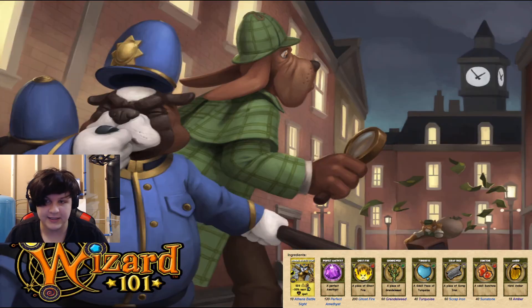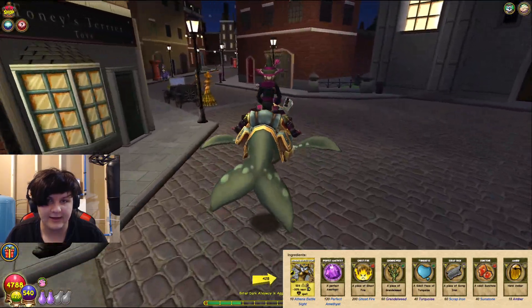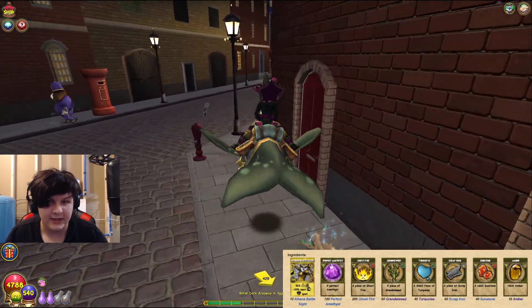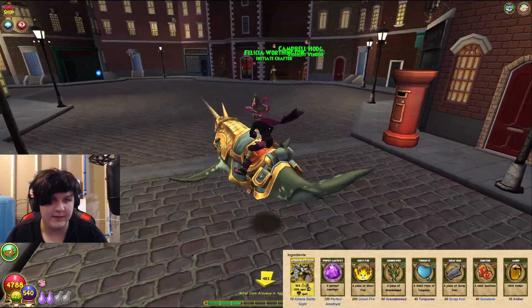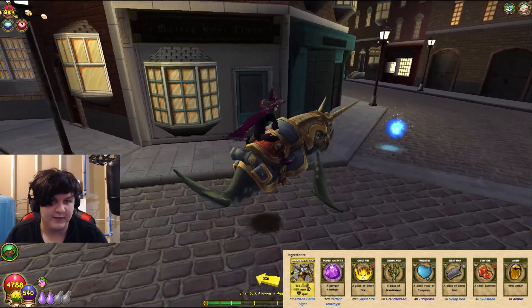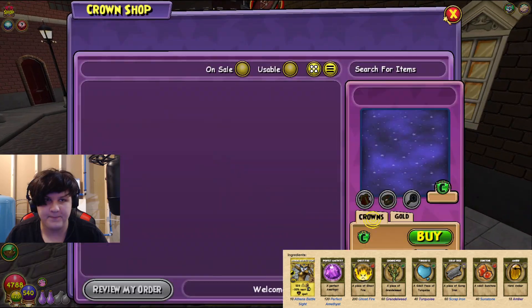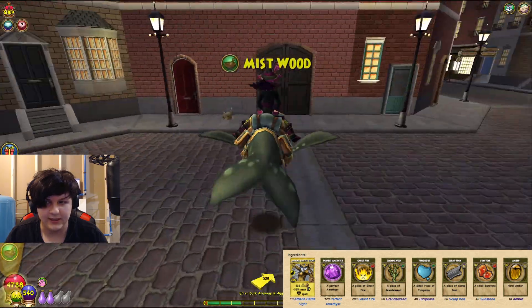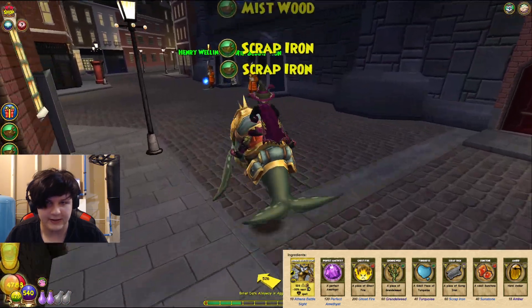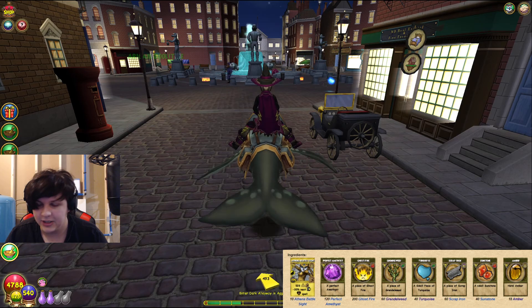It doesn't look like Knight's Court is actually the best place for it, but I do know even Reagent Square has some Scrap Iron laying around. I know that Scrap Iron can spawn just around in the street like that Mistwood. The best way to get Scrap Iron in the game - you'll get it decently fast. Or you can go for it in the Reagent Bundle section over here in the Crown Shop. You can see I'm getting quite a bit of Scrap Iron right now - I've gotten like six or seven just since I've unpaused the video.